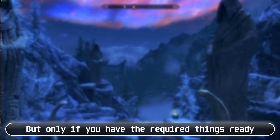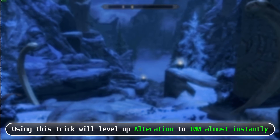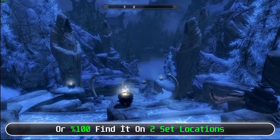You need either 100% mana cost reduction gear or the Secret of Arcana power. Using this trick will level up Alteration to 100 almost instantly. For the Telekinesis spell, you can find it as random loot or buy it from Tolfdir at the College of Winterhold when you reach Alteration level 40, or find it at 2 set locations.